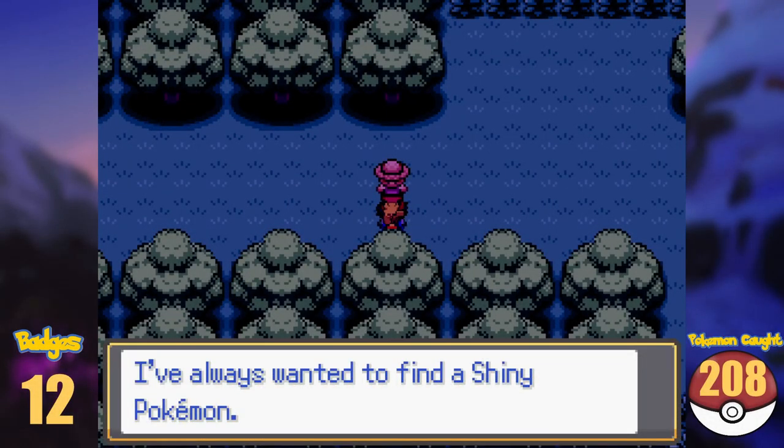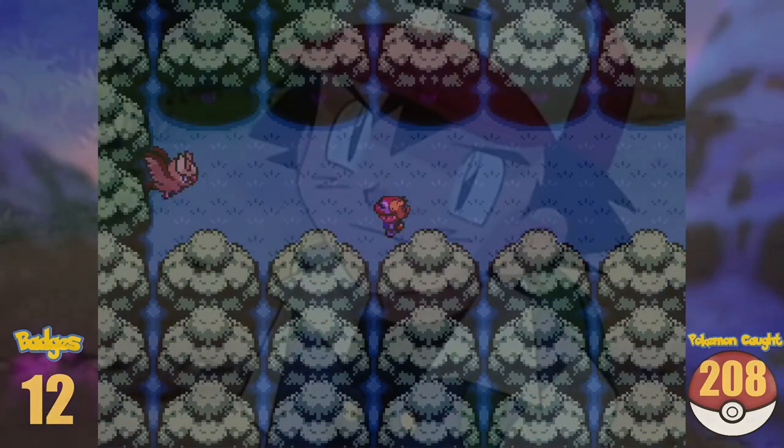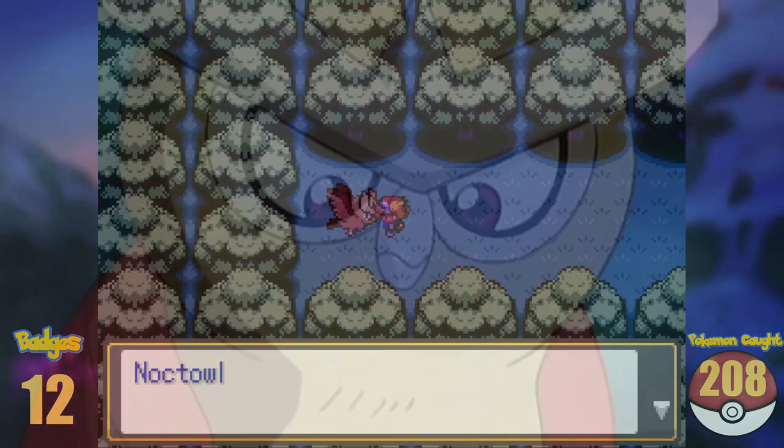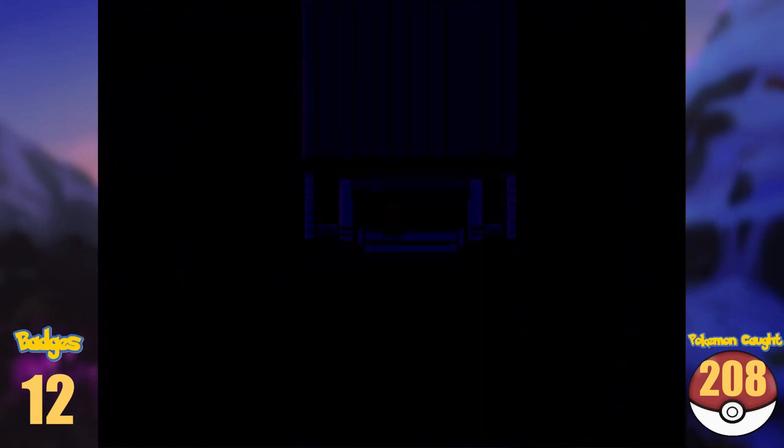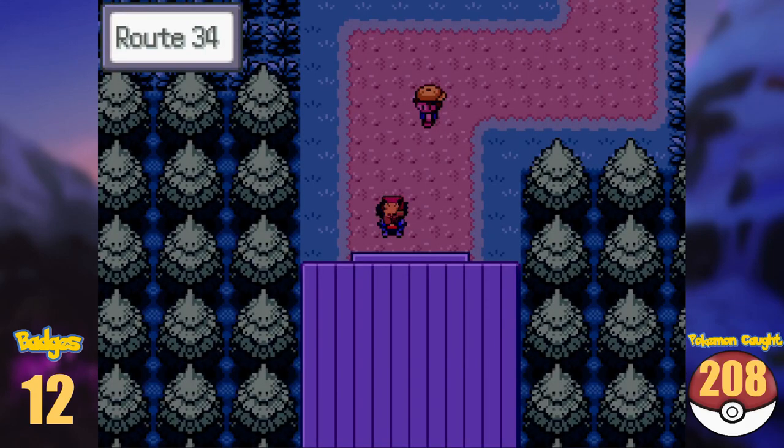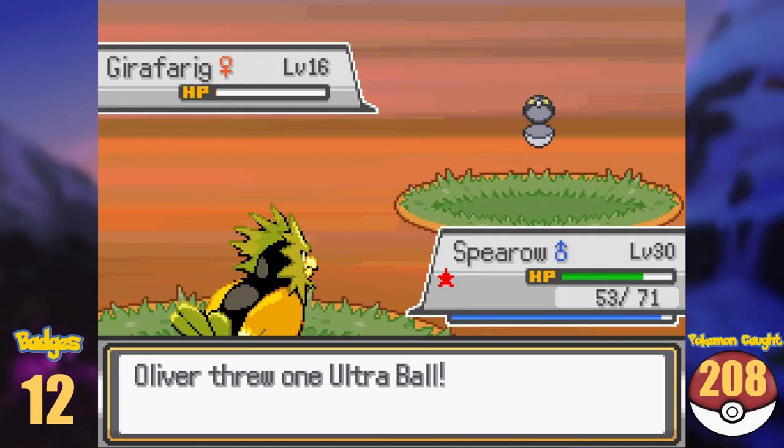Also, many of you have waited for this moment — we find Ash's shiny Noctowl here as an iconic Pokémon. Finally leaving Ilex Forest, we find ourselves on Route 34. In the high grass I found a Girafarig and made my way north to Goldenrod City.